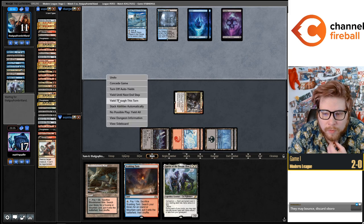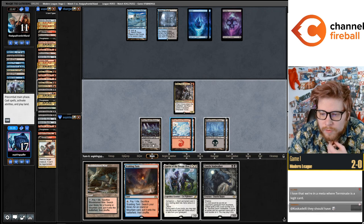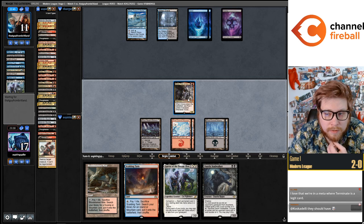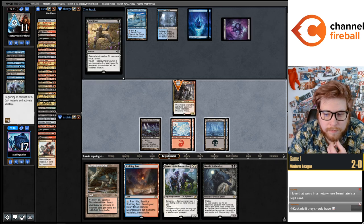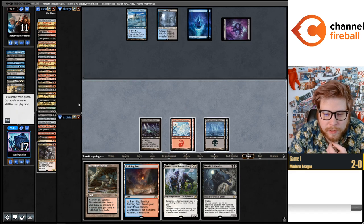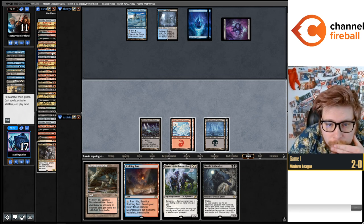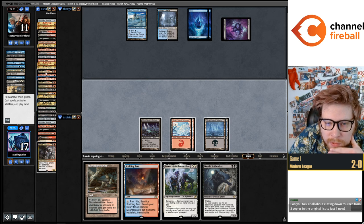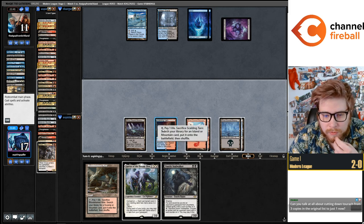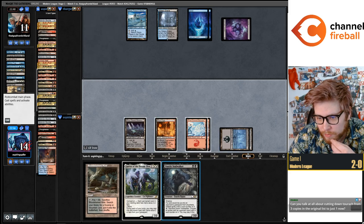They probably should have discarded Borrow. Let's just attack with Kroxa. Fatal Push. Do I have another fetchable target — and if so do I want to play Void Walker? I'm out of basics but I think I've got Blood Crypts left in the deck. We don't die to Glimpse. We still die to all the other stuff so I think it's fine to play Void Walker here.